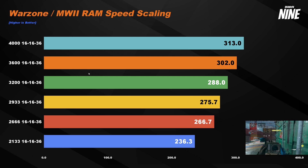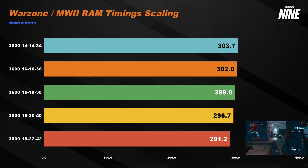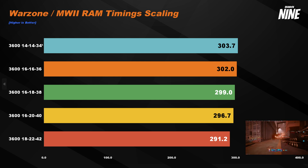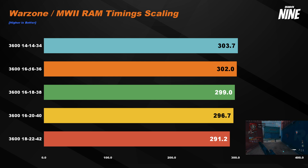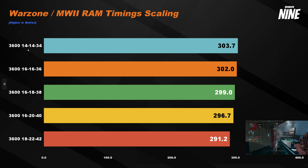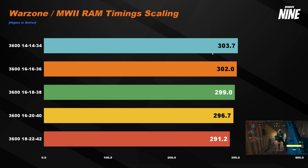A decent 32GB kit costs around $70 to $100, so prices for DDR4 have really come down. Up next, we tested RAM timings — these are the numbers you see after the speed rating when buying RAM kits. Think of timings as how fast your RAM can process data, with lower numbers meaning faster performance. Generally, lower timings mean more expensive RAM. As you can see, lower timings do give better performance.